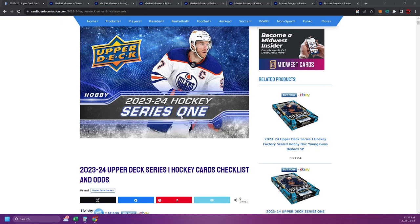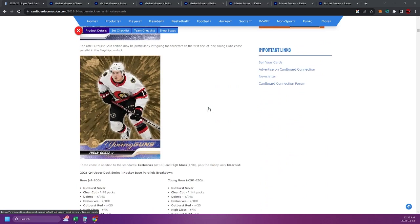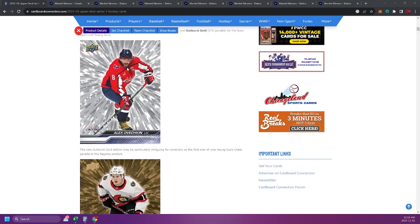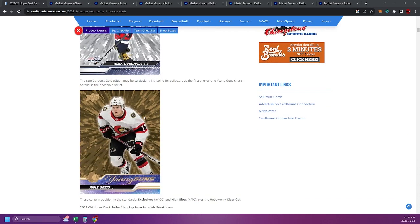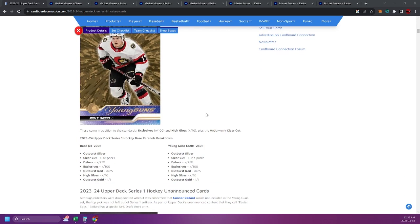Then we're going to do some Conor Bedard price predictions. First off in this new set, you can see we got the OV, which is a base card, but this is the Outburst Silver — really nice design. We'll take a look at a couple pictures. Here's Ridley Greig — this is the young guns one-of-one Outburst Gold. Obviously a lot of people are going to be chasing the Conor Bedard Outburst Gold. That will be the chase card and should be really fun to watch the chaos that ensues.